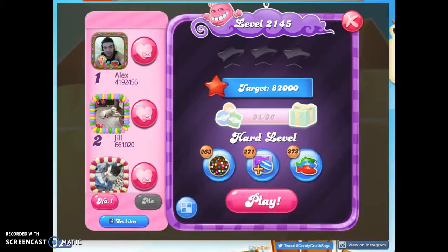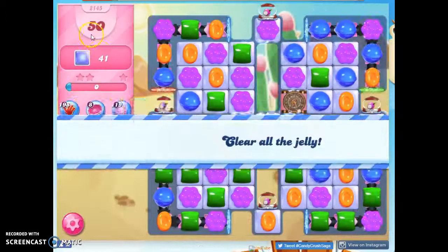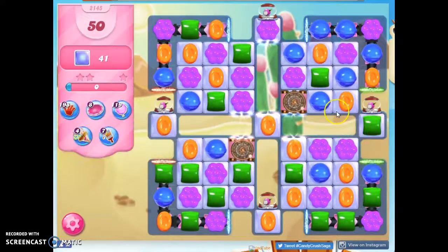Hi friends, this is Susie, your Candy Crush Guru, here to help you solve the puzzle of level 2145, which is a hard level where we have 15 moves to clear out 41 jelly.